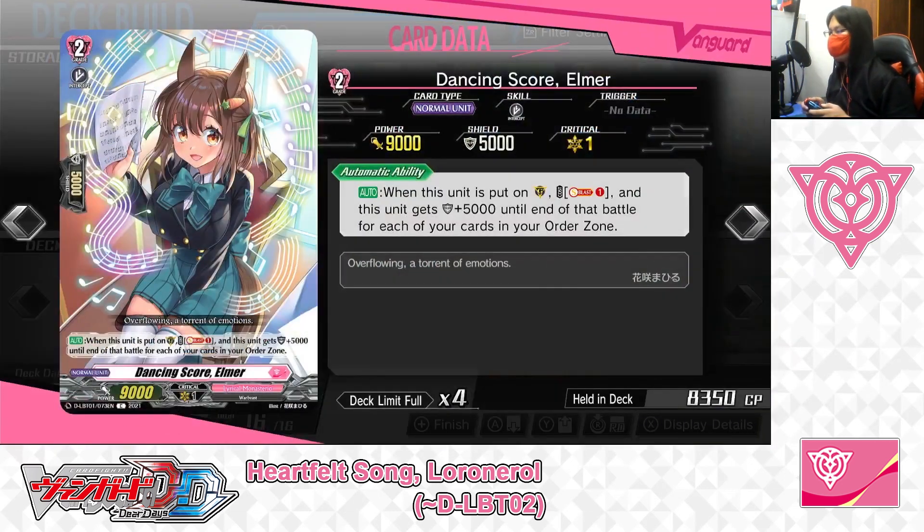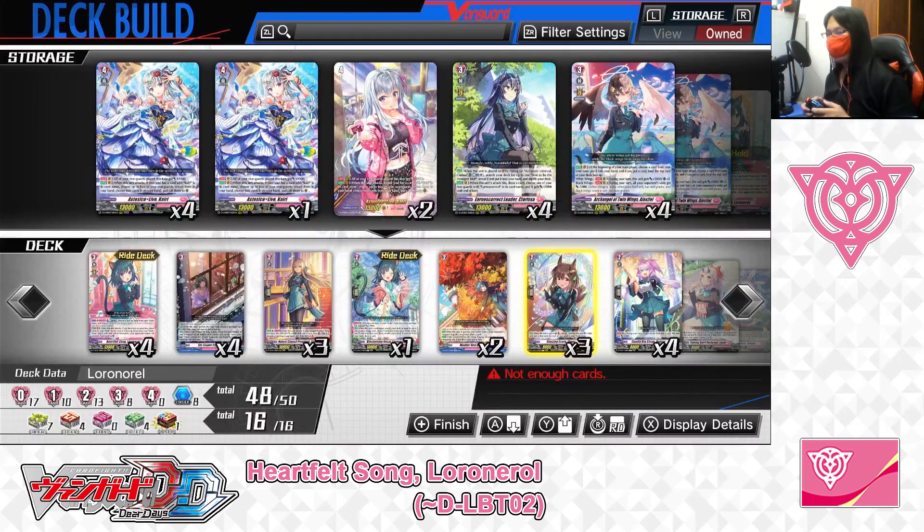Next up: Grade 2, Dancing Score, Elmer. Skill — Auto: when this unit is put on the guardian circle, cost Soulblast 1, and this unit gets plus 5,000 shield until end of battle for each card in your order zone. For Elmer, just by putting her on the guardian circle and soulblasting 1, you'll be able to give your guarding Elmer plus 5,000 shield for every card in the order zone — making her a great card to play in the Lyrical Monasterio Lower Norrell deck, which requires a large number of cards in your order zone. We've got 3 in the deck.